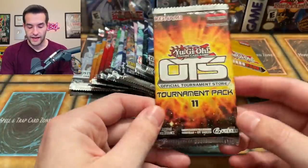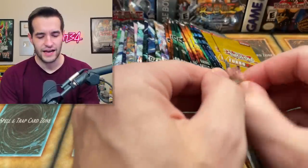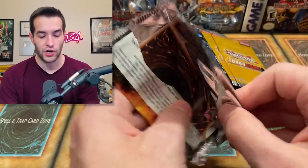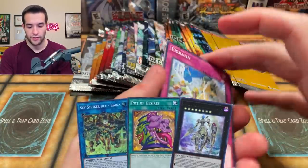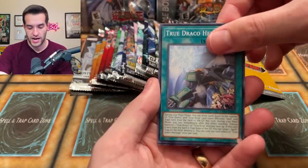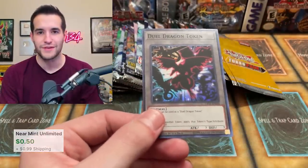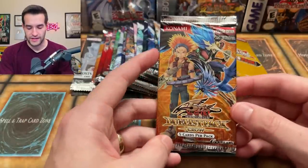Next up OTS 11 — we have a lot of these for some reason. I don't remember what the ultis are in this set. Maybe the editor can pop one up on screen. We have the Eshban — very nice — the True Draker Heritage, and a dual dragon token. We pulled this multiple times. Hopefully we can pull an ultimate rare today but they are pretty tough.